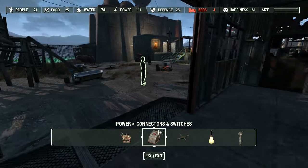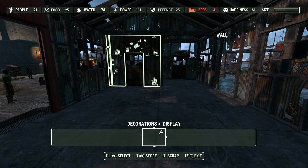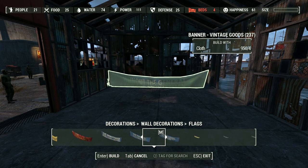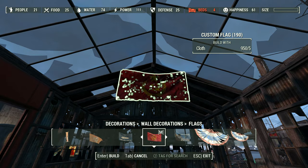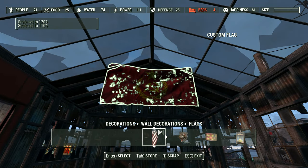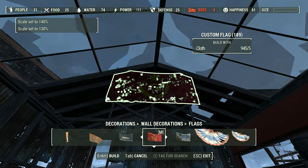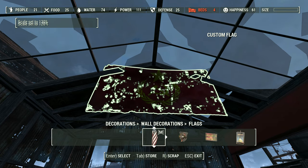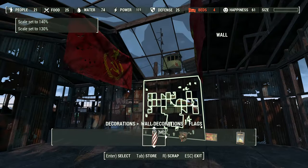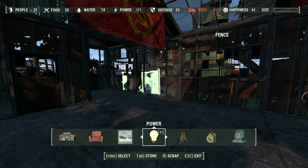With our foundation in place, before I work on those workbenches, let's get in here with a flag. Not the anarchy one, but the red flag. I think each side of the skylight would look pretty awesome. We'll scale that up to ridiculous proportions - is that 140%, I think? One, two, three, four. Perfect.